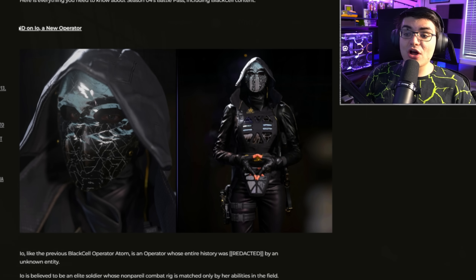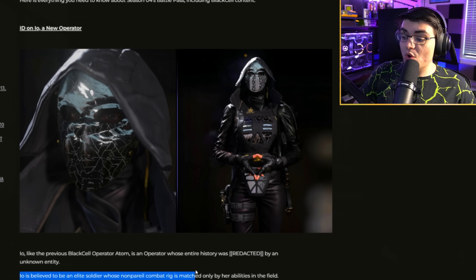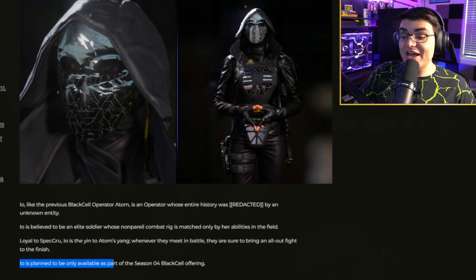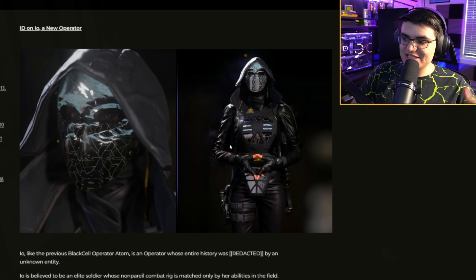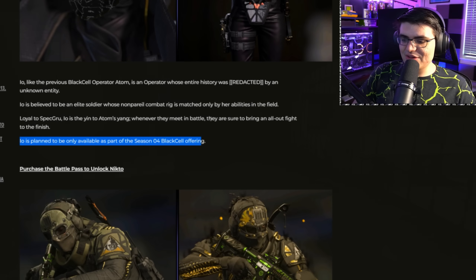They give us a little more information on the new operator IO. Like the previous Black Cell operator Adam, IO is an operator whose entire history was redacted by an unknown entity. IO is believed to be an elite soldier whose non-parallel combat rig is only matched by her abilities in the field. IO is planned to be only available as part of the Season 4 Black Cell offering, meaning if you don't buy it, you'll never have the chance to get this operator again. The face has that platinum cracked look on it.